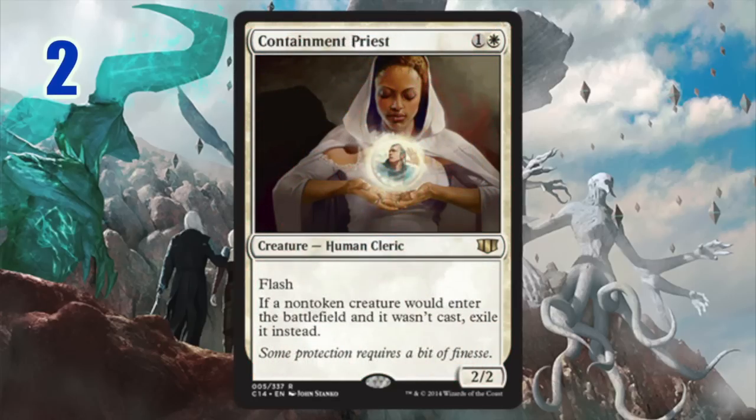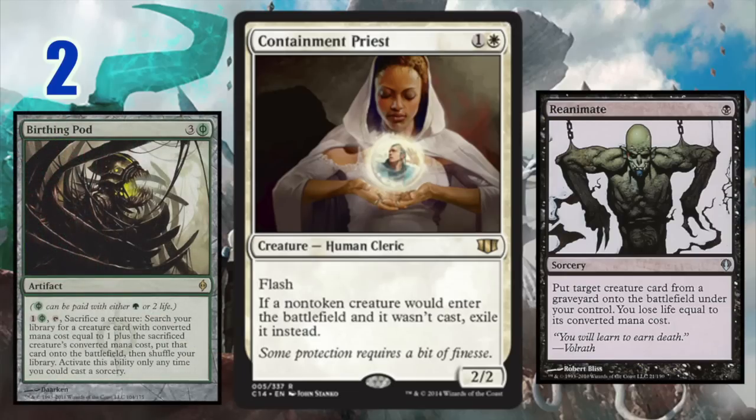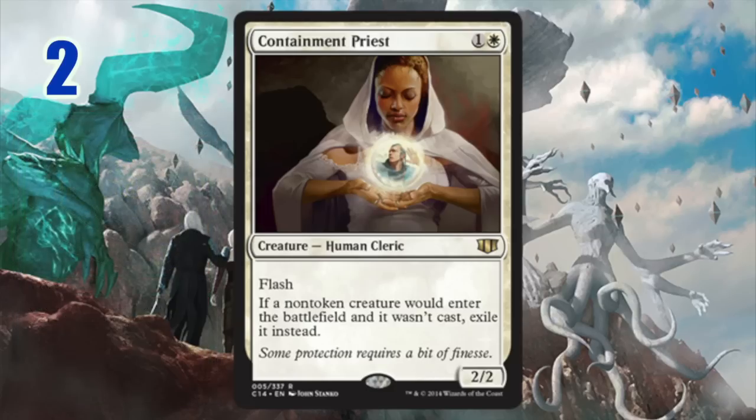Number two: Containment Priest. She is amazing for a number of formats and a number of reasons. She's incredibly versatile at one and one white — she can go into just about any deck. She's a human, and the fact that she locks down so many important strategies in Commander — it's not necessarily nice, but in multiplayer she can literally turn the entire game into being about her. She's so powerful, so flexible, so useful as utility. Yes, she's acting as a hate card, but almost every deck has hate directions. You have graveyard removal, flicker prevention, ways to combat other strategies, and she takes out so many strategies that Commander multiplayer decks like to use.